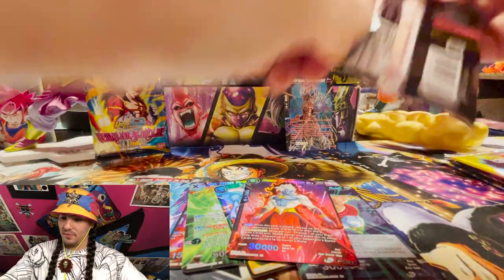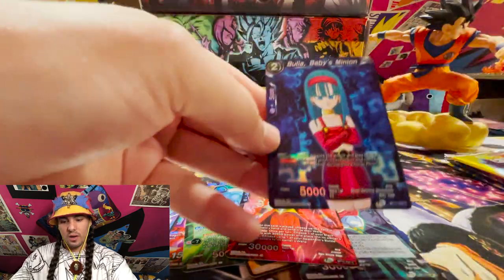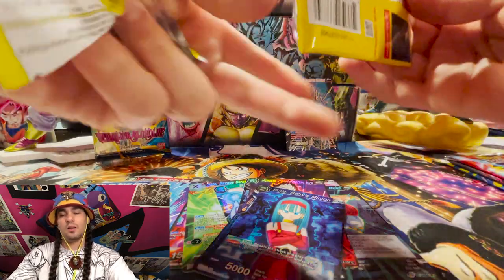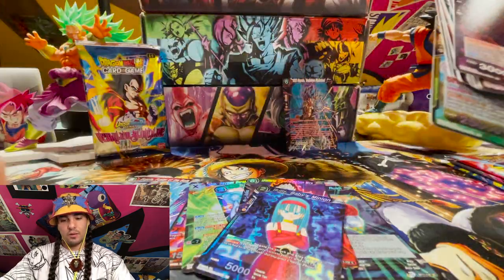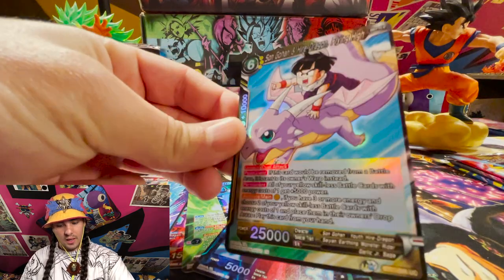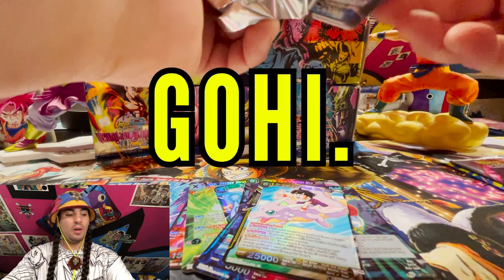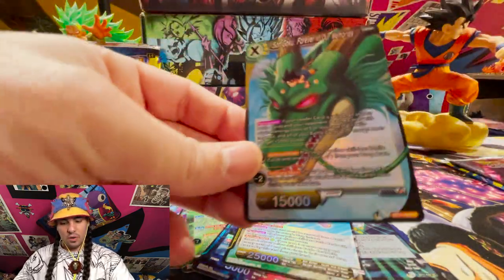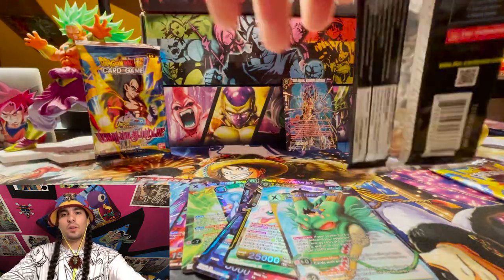Let's see what's inside the next one — another non-foil rare and a foil rare. These rippings just can't be beat; the sound feels so good. Non-foil rare Broly and an uncommon foil. Hideo Dragon and little Goji — everybody loves little Goji. Another non-foil rare and a foil unison — skillless unison, great looking card. The foiling on this set is just so good with what they've done with the parallel foil.